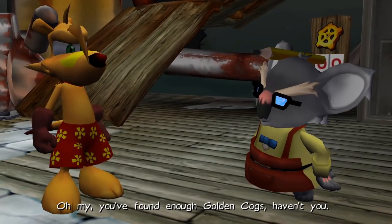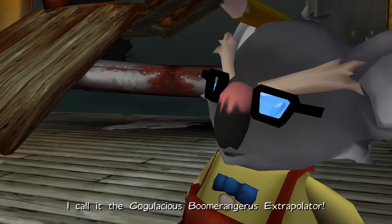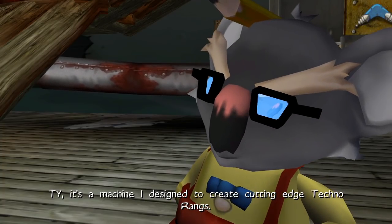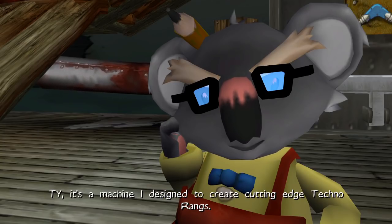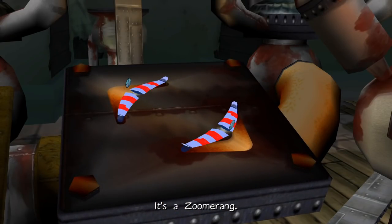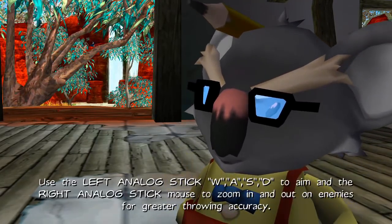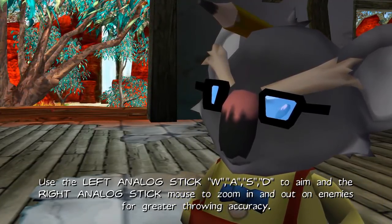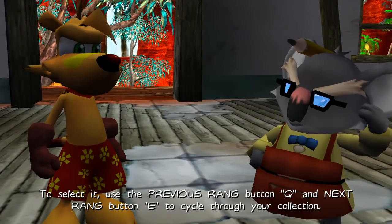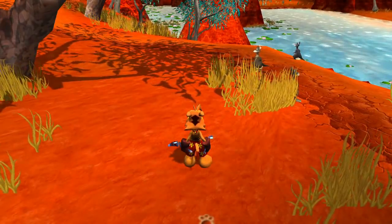Oh, my! You've found enough Golden Cogs, haven't you? These will be perfect for my latest invention. I call it the cogulacious boomerangorous extrapolator. Ty, it's a machine I designed to create cutting-edge techno rings. Oh, my! This is very nice. It's a zoomerang! The zoomerang has a built-in telescopic aimer. Press the Ty's view button to activate it. Alright, so we have the zoomerang now.